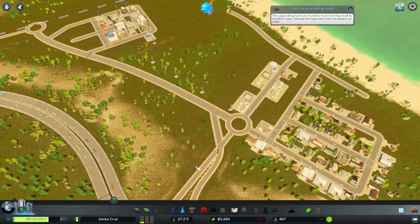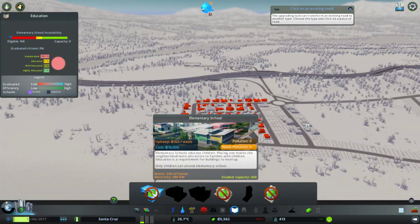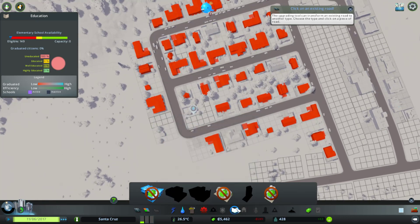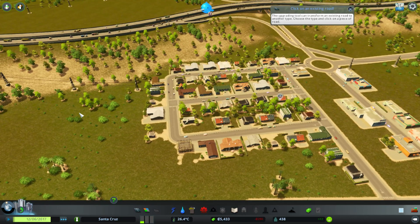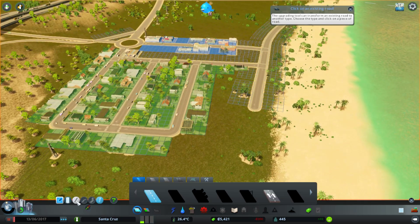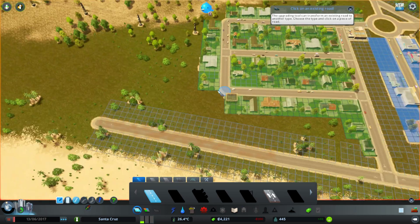There we go. Triple speed on, and school — starting money, how much is this? 10,000? Or negative? Shit. Okay, let me build some more housing. Yeah, whatever, we'll just — that'll be fine, just start building there.